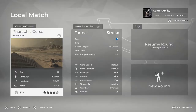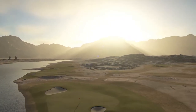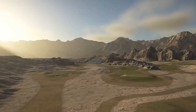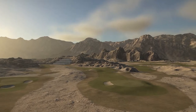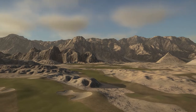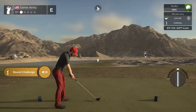We're going to be diving into the course from the blue tees, pin location number one, and all the default course conditions — that's going to give us firm fairways, firm greens, and fast green speeds. Thank you Sand Groper for all the hard work designing this phenomenal course. Drop a like, subscribe if you want to see more, and check out the channel page for other course showcases or the full playlist in the description.